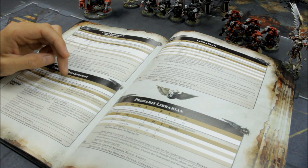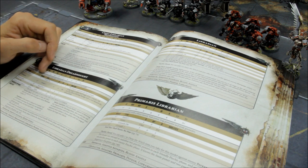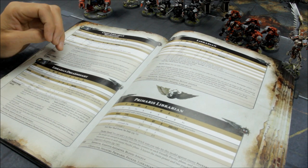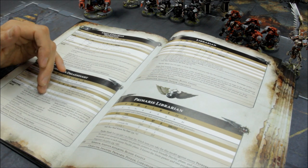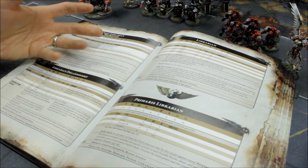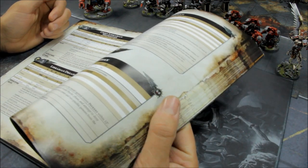What's letting the Dreadnought down is two things: not enough attacks, and he's slow. The Furioso Fist is okay — it's AP minus 3 instead of AP minus 4, and times 2 strength so Strength 12 instead of Strength 10, but with Red Thirst it doesn't really make too much difference. So I prefer the force halberd.